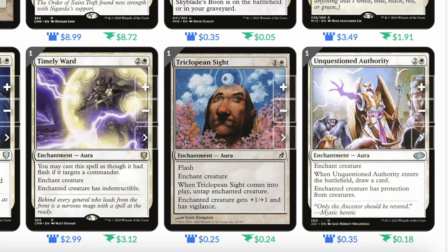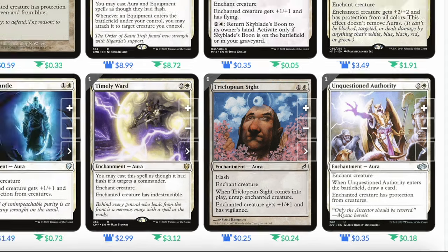Timely Ward: two and a white, you may cast it as though it has flash if it targets a commander. Enchanted creature has indestructible. Triclopian Sight: three and a white, enchant aura with flash. When it comes into play, untap the enchanted creature. Enchanted creature gets plus one plus one and has vigilance. Unquestionable Authority: two and a white, when it enters the battlefield draw a card. Enchanted creature has protection from creatures.